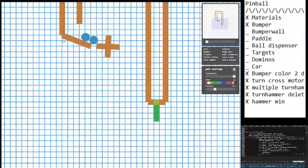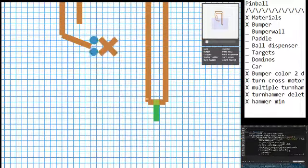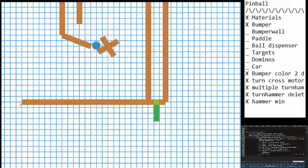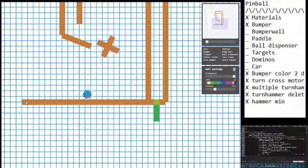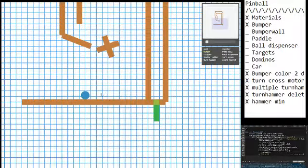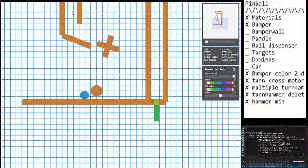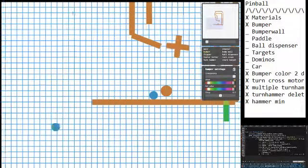A nice thing I think is to build a little bumper alley. I've got this nice area here, so I'll build a bumper right there — that should be just enough to kick the ball over to the side. Let's see if that works — oh, that's nice! Okay, great.